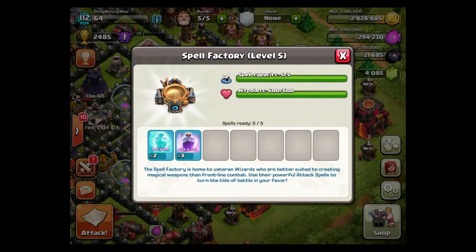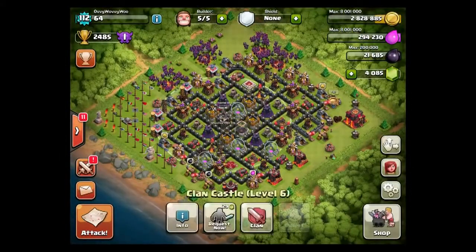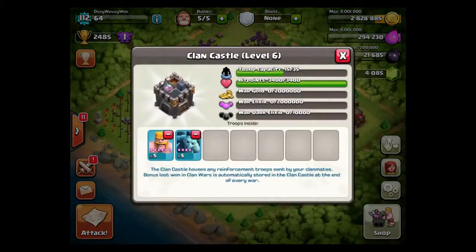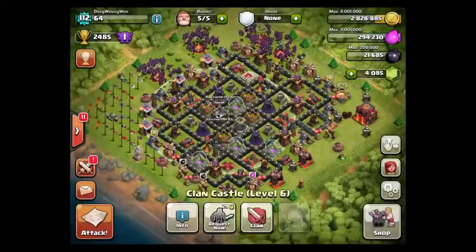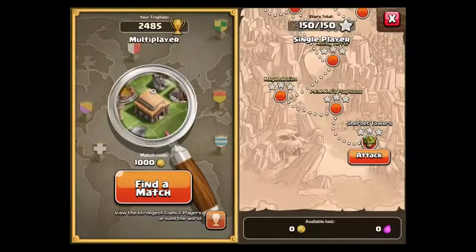We're going to go and have a look at some bases. What we want to find really for this raid is Town Hall 9 bases if we're doing all max minions, because it's not a raid you're going to be doing in real life. We're covering Crystal 1, so it's not too bad because we're farming down here. In my clan castle, I have currently got minions and Barbarians. We've also got our king and our queen. Let's head on into a battle and try and find one.